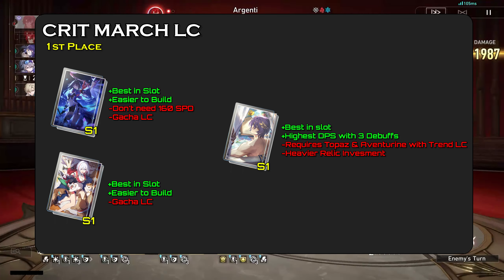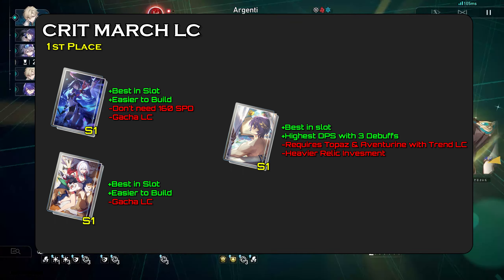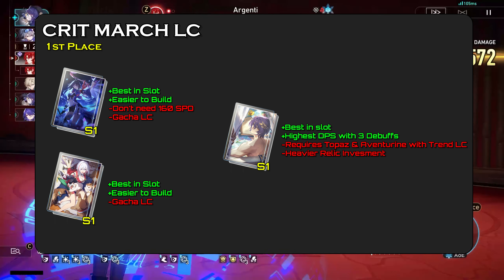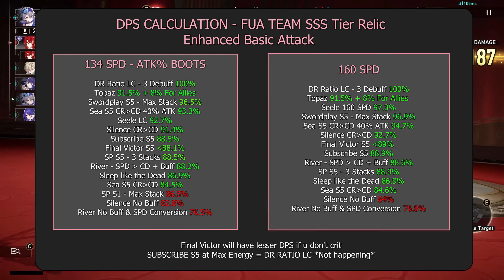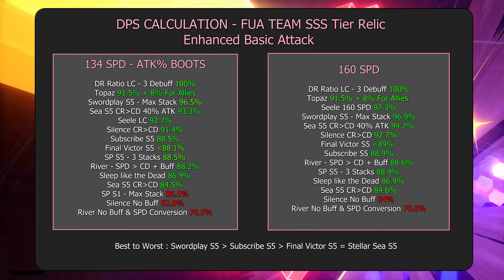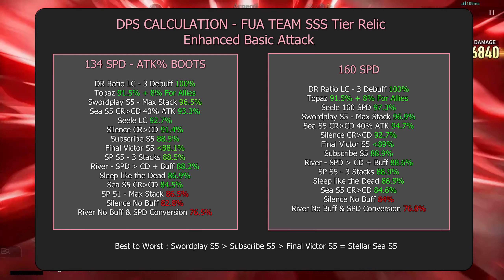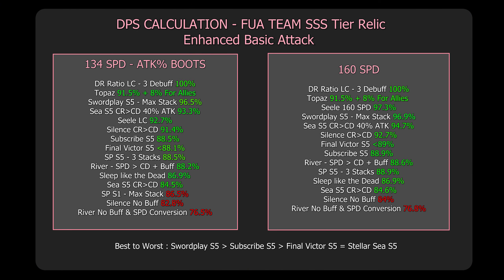Topaz, Ratio, and Seele's light cone are all at first place due to having no real conditions — they perform at near or 100% uptime. For Seele's light cone, going for 134 speed or 160 speed doesn't really matter, though 134 speed does have slightly higher DPS output. Here are the DPS calculations for the light cones. Overall priority: Swordplay, Subscribe, Final Victor, and Stellar C as the last option. If you don't have any of the signature light cones available, do not pull for them just for March — it's not a smart move as the DPS gap will never be more than 15%. Pulling for a new unit will always have better returns.